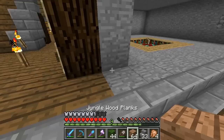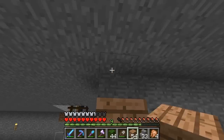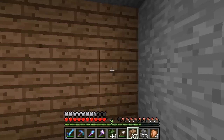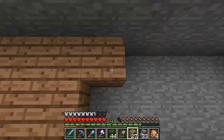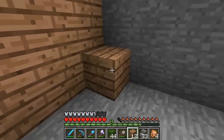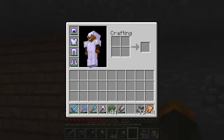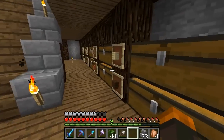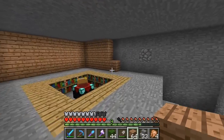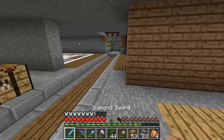Pretty much we're going to have the jungle planks going all around, just covering up this wall to give it a design. Then we're going to use the actual leaves to make a cool pattern, including some stone brick stairs. I actually got inspired from Google images — some people put actual enchantment room designs of how they have their rooms, and this just inspired me. That's the reason why I wanted to make this design specifically because it just looks really cool. They didn't use the wood I'm using, but I like it because it's unique.